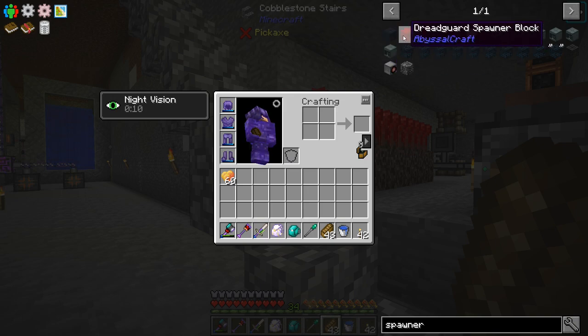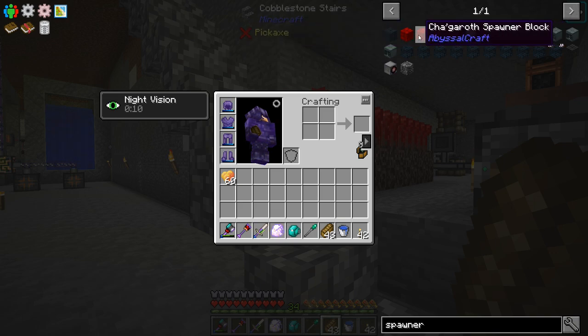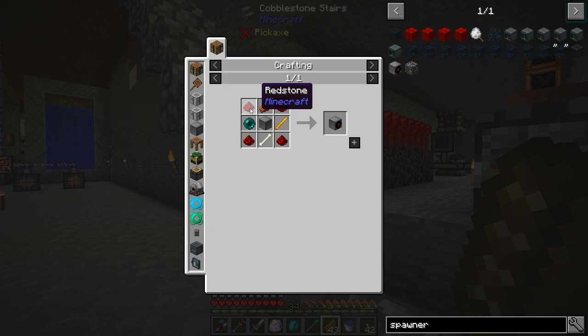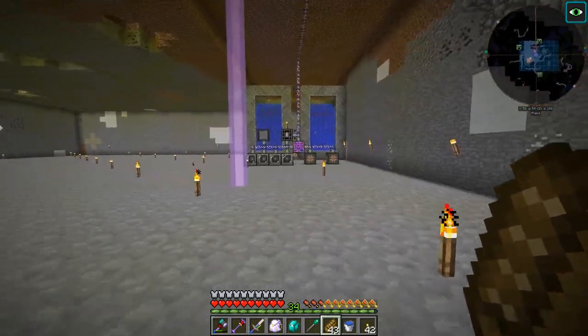There's also — I guess they're spawner blocks — these must be like some kind of boss monsters from Abyssal Craft, I'm not really sure what this is all about. We have the spawner from RF Tools — this is kind of an interesting one, you make the block and then you have to feed in certain types of items into it depending on the monster, like dirt or bread or whatever it is. We could do that, but again that uses power. Power is a thing that we really don't have a lot of right now.